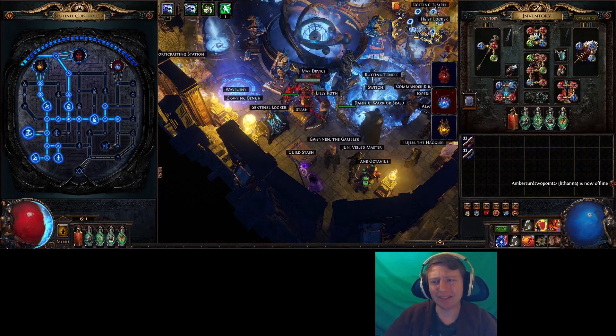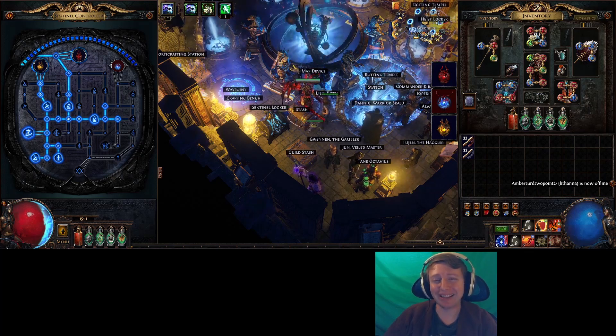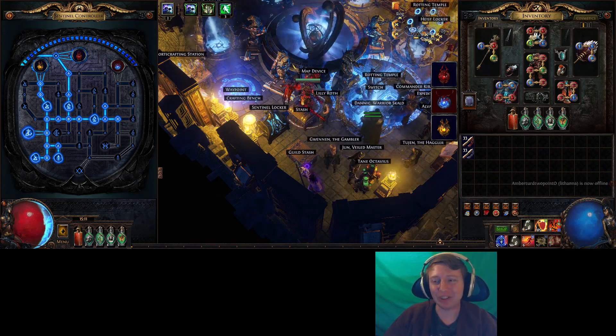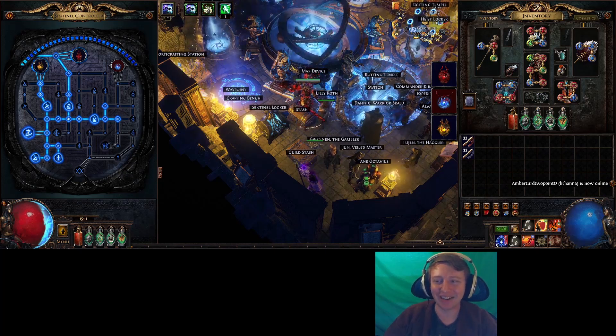I got to the boss, did the no-sentinel run, and I got 17 exotic coinage. They're like 4 to 4.5 chaos each — not bad. With no sentinel and 11 remnants at 80 quantity.